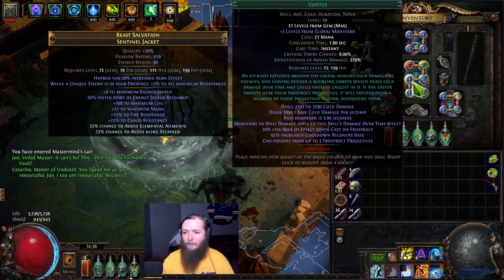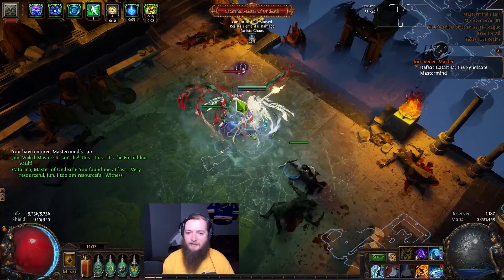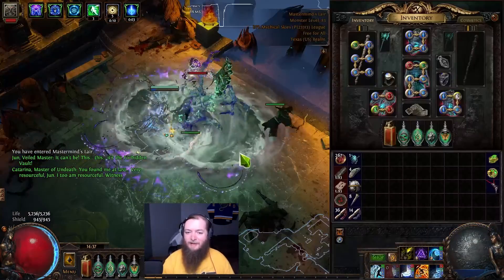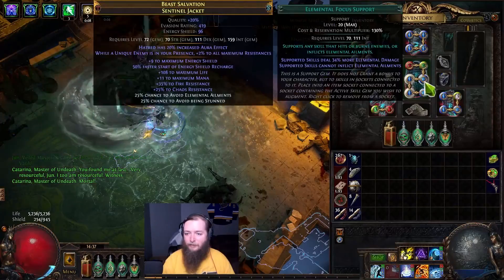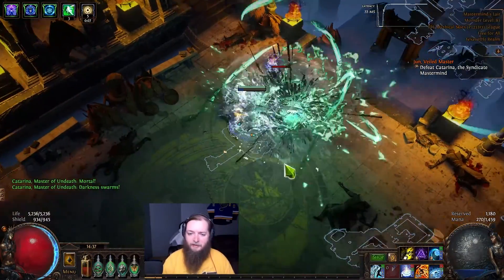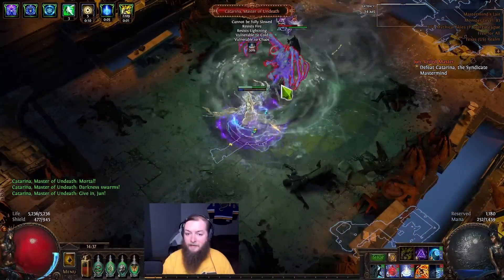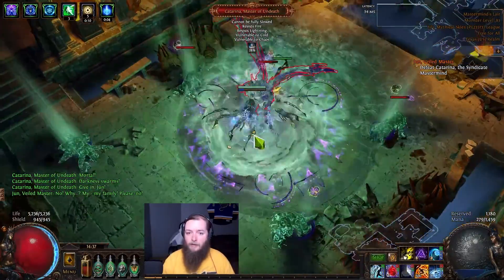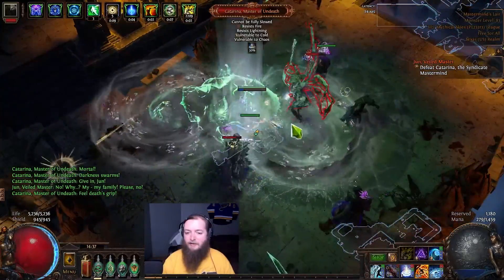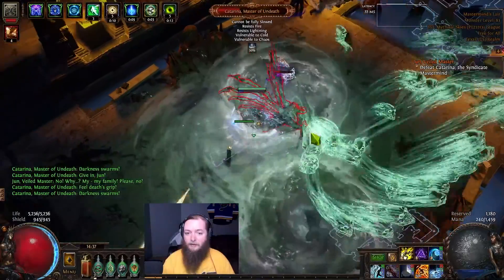There are lots of ways these things work. I have my Vortex and Vol Cold Snap both in my chest, both five-linked with Controlled Destruction, Elemental Focus, Hypothermia, and Inspiration. Inspiration is mainly to lower the mana cost of the skills because once the levels of the gems start getting super high, it gets pretty costly to use all of the skills.